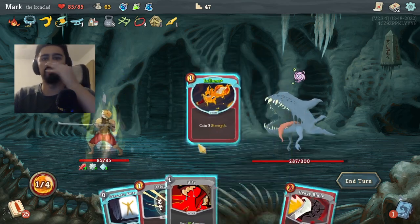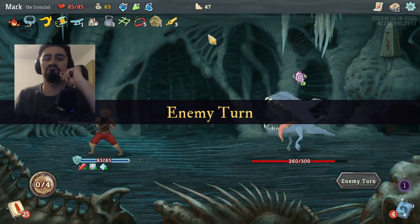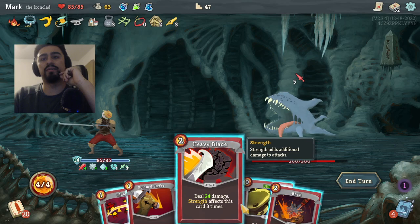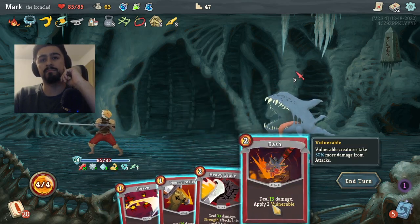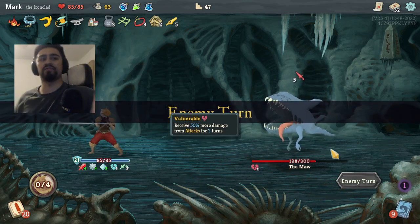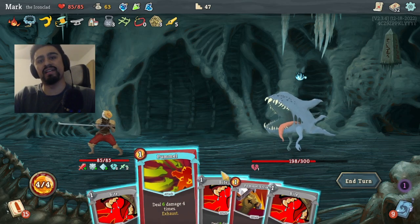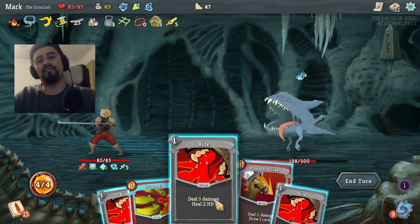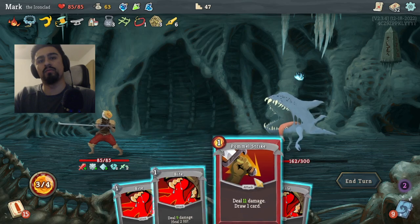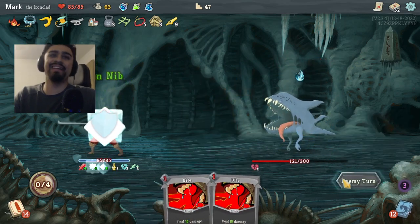Pommel Strike, Dramatic Entrance — we're already up to three attacks, pretty good. Next proc wants double damage, yeah. We'll go Flex, then Heavy Blade to knock him out fast. We already have enough shield with Metallicize and plated armor. We're at five attacks this turn, getting four off. We'll take a Pommel Strike — probably should've done that first but not a big deal. Thunderclap — we're at nine, next turn we'll get a double damage attack.